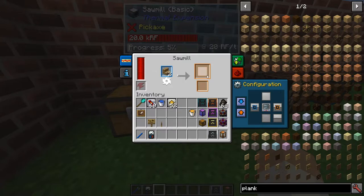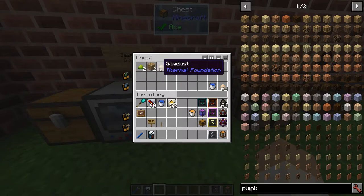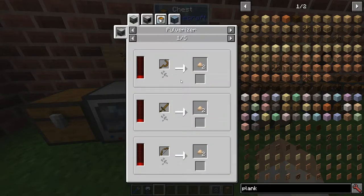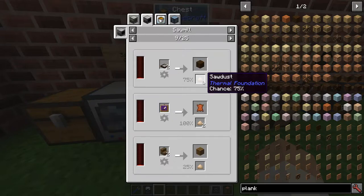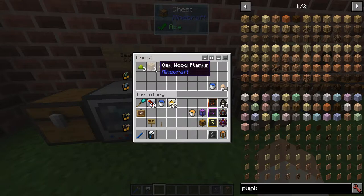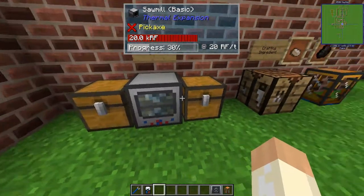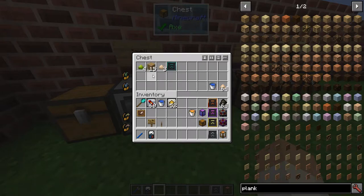So, re-sawing things and getting sawdust as a byproduct. As you can see with the sawmill, you get sawdust from most things — not all, but quite a lot of them. And we're getting our planks, we're getting biomass from the carrots and melons and so on.